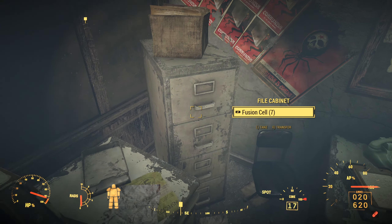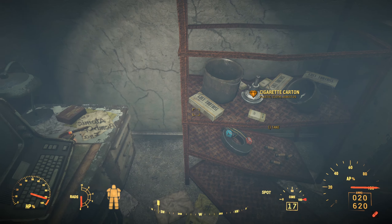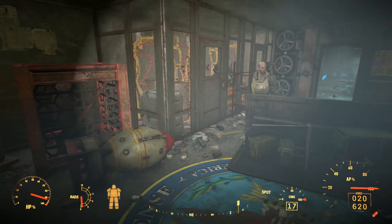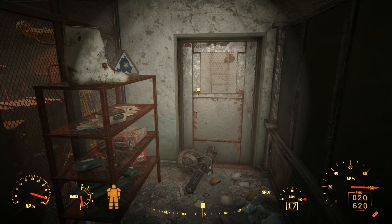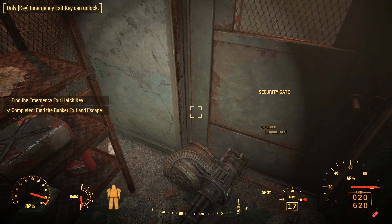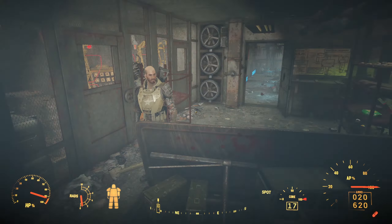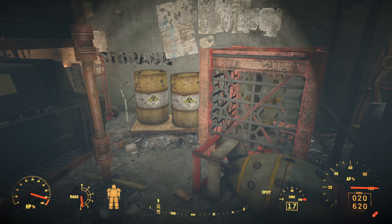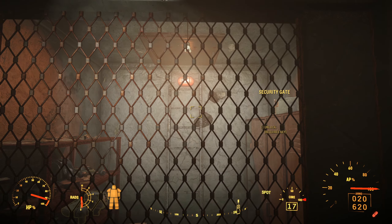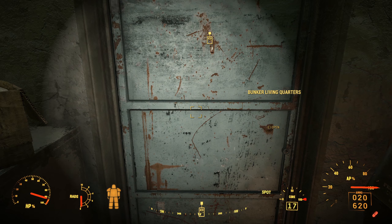Pasta! All right, let's open up this door and see what's in here. Oh finally — emergency — where's a key? Okay, I guess we can't get in there. There's the hatch. We need to find a key — let's go into the living quarters.